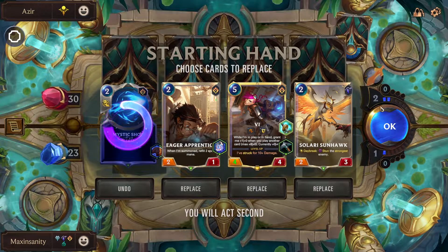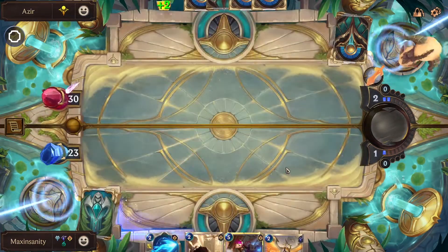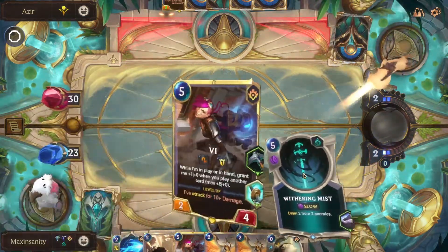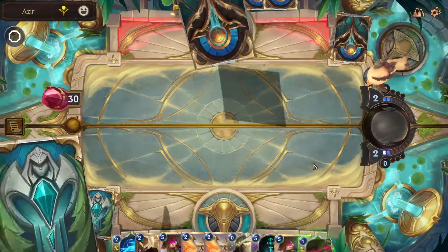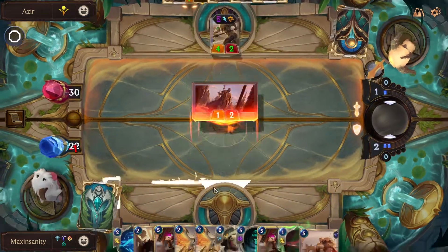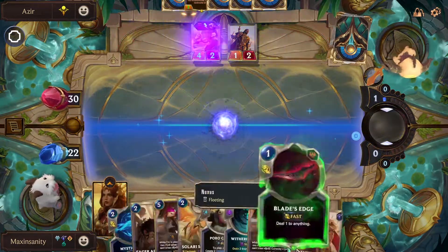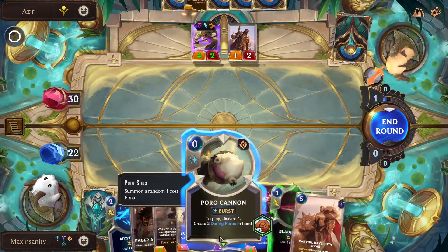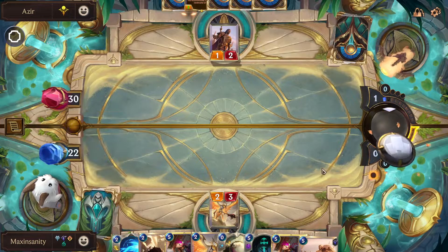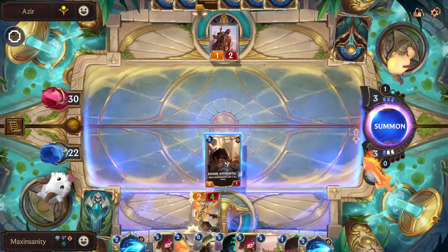Mystic Shot we keep. We keep our Vi — Azir coming next turn. They're attacking turn 1. Get 10 cards in. So that's that. Play this — this blocks that. If the Blade's Edge was zero cost then it would be great. Can't really do anything, let's throw it away. So we won't play our stun this turn, we'll keep it, we'll play this.